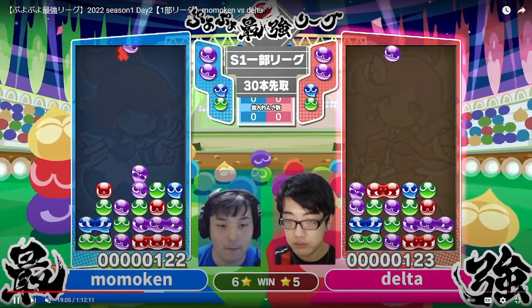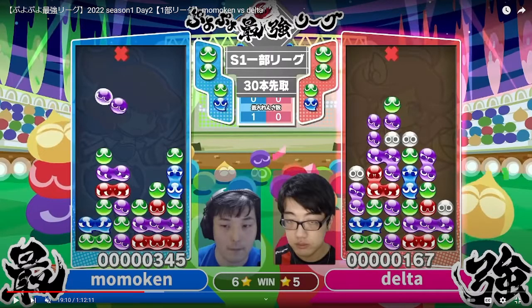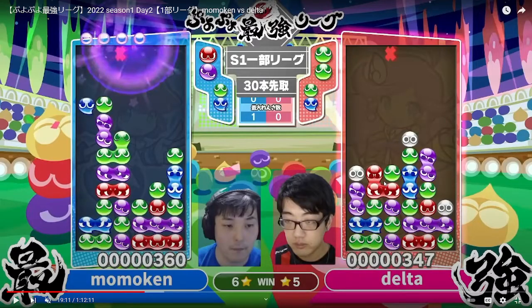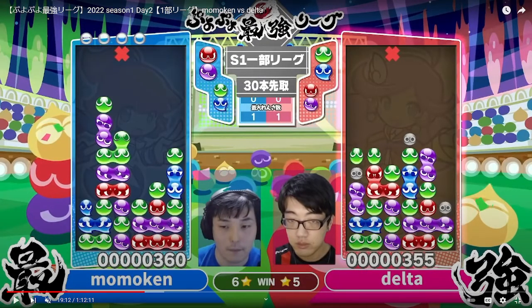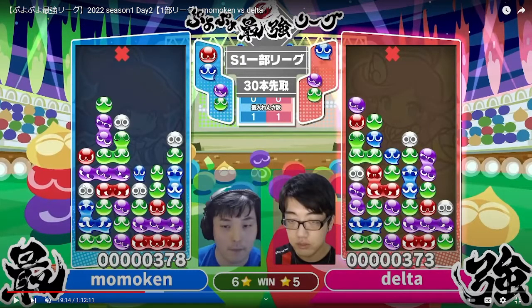The idea is that you first build your base. For the most part, they don't do anything crazy like crazy attacks off the base usually. Here Momokin was kind of forced to send a 1-chain based on how he was building. What happens is that now Delta has the resource advantage, and he wants to use it to send some garbage back and clear his garbage at the same time. Delta is free to do some kind of attack that clears garbage at the same time, and because Momokin is behind in resources, it's hard for him to do any counter. Momokin is at a little bit of a disadvantage, but Delta wasn't able to clear all his garbage either, so it's pretty even.